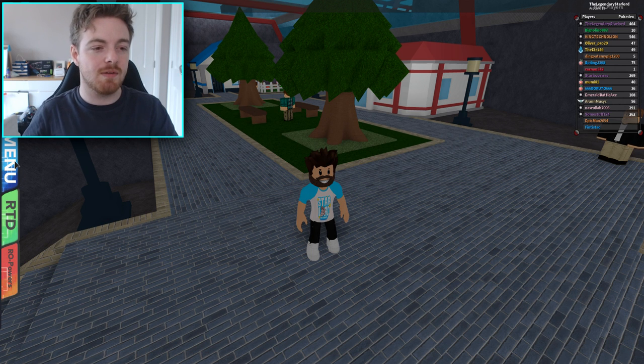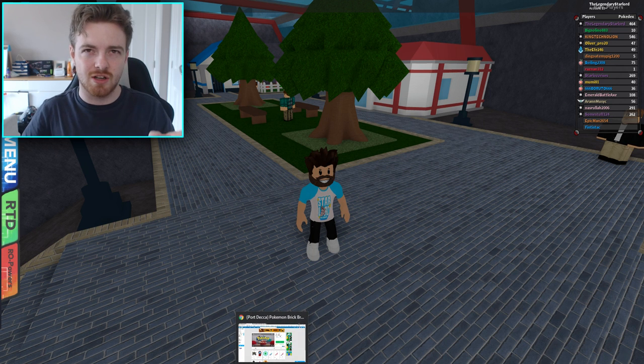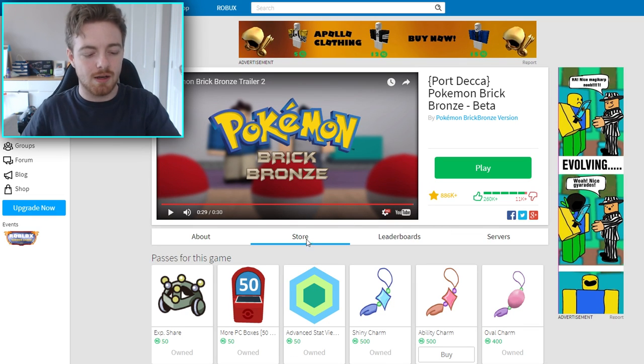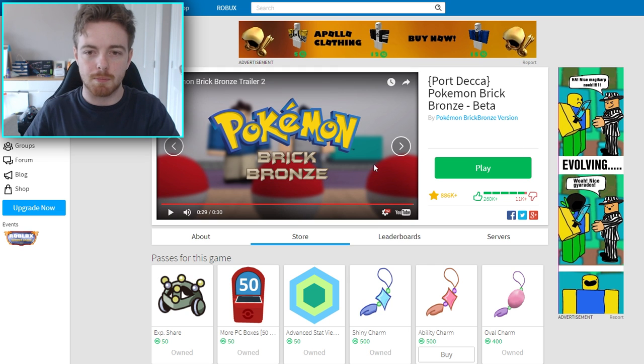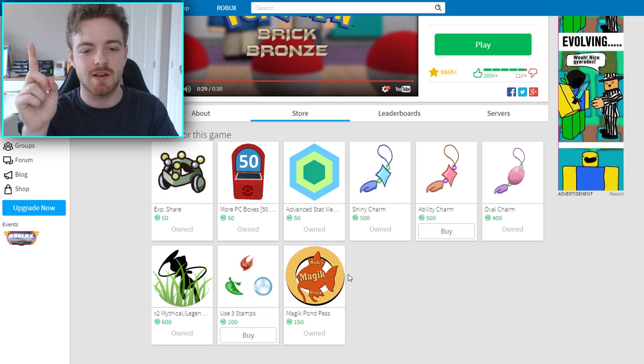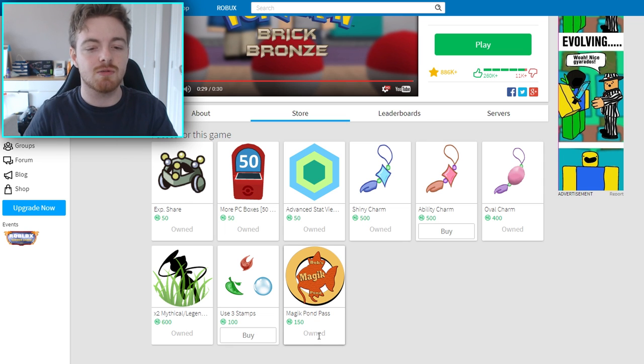Okay, so now that we've done that, we also need to do another thing guys, and that actually requires Robux. Now, if you look on screen right now guys, I am here on the Robux store in Pokemon Brick Bronze. If we just go to the store like I am on right now and scroll down, you will see that there is a game pass for a Magic Pond pass — Bob's Magic Pond. Now, this is where we find the different textured Pokemons, or Magikarps. And you will need to get that guys. It is 150 Robux, which is kind of steep for some people.